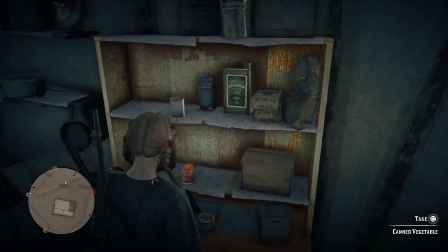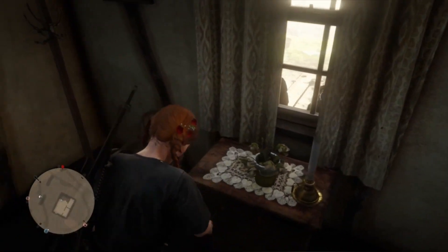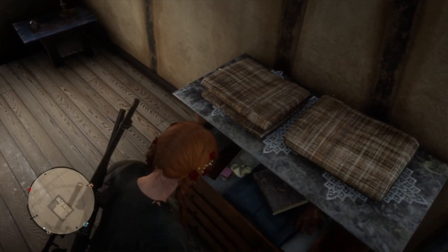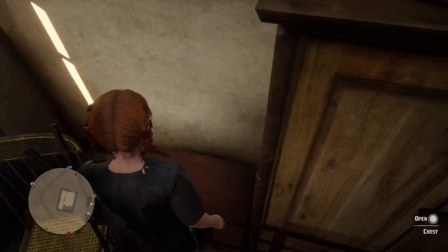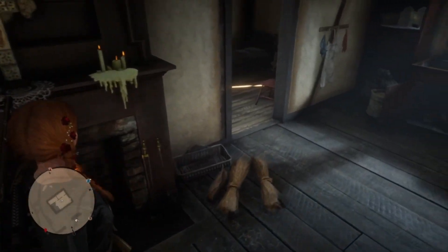We've got loads of canned goods here, well-feed, what kidney ball under the sink. We've got jewelry placed everywhere. The jar will be in this chest of drawers here, okay. So make sure you go around the building, work out what you want to take. In here we've got some gun oil and other stuff as well.